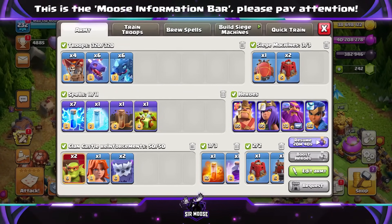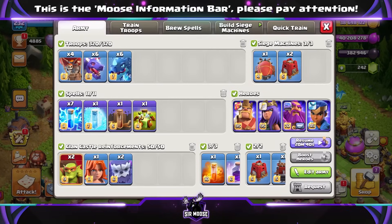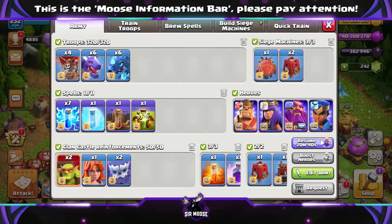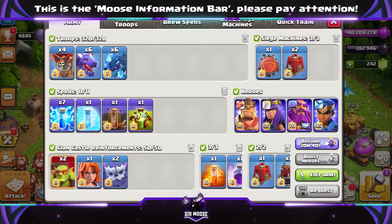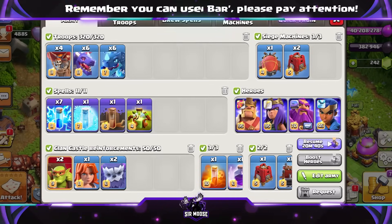Lots of dragons. So we'll watch some replays in just a moment. This is the army we're going to be using: four balloons, six dragons and six electro dragons. Spells: going to be an earthquake, seven lightnings, a freeze, an overgrowth, a rage and a poison spell to sprinkle on top.